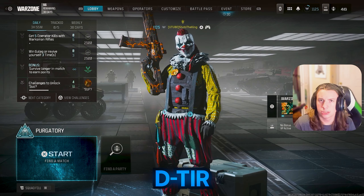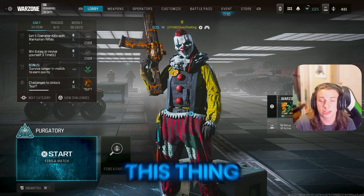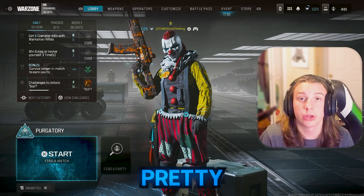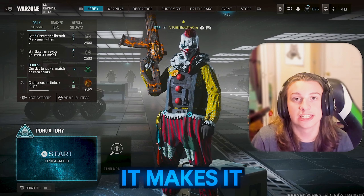The new DTIR, or D-TUR battle rifle — however the heck you want to pronounce this thing. This new battle rifle is completely broken. It has zero recoil, high damage, and pretty decent fire rate. Overall it makes it a very, very great gun.